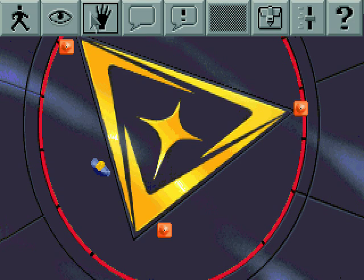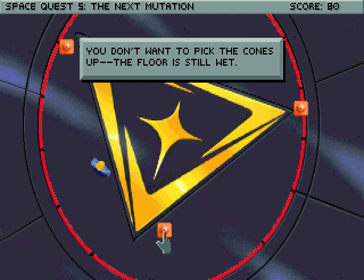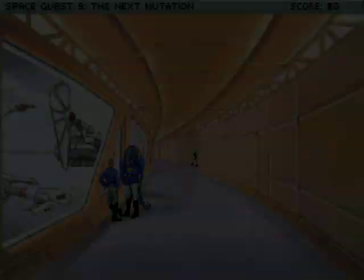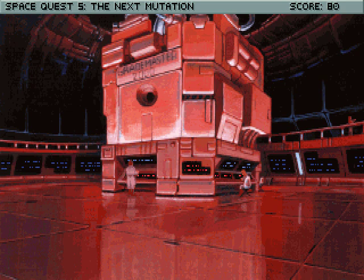Can I take the cones? You don't want to pick the cones up — the floor is still wet, as Quirk just demonstrated. I guess we should put one of those caution wet floor signs up. Okay, well, that's nice. Let's head back the way we came! Hey, another mouse — or rat, or whatever it is.